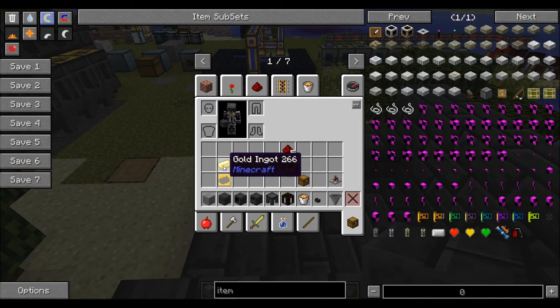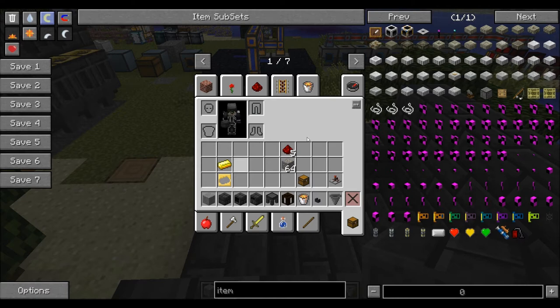You'll have to smelt the gold first in a regular smelter — there's no way around that. But it has to be a gold bar; it cannot be anything else.